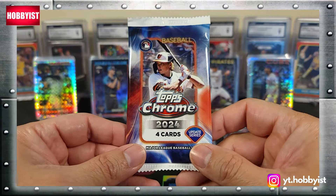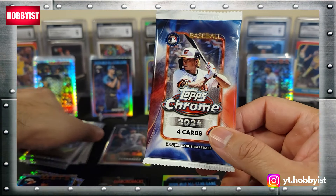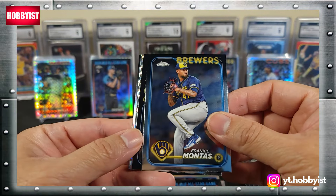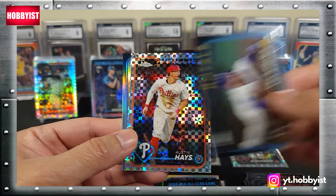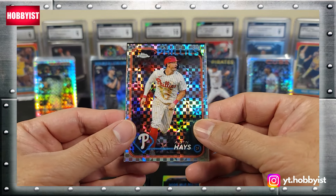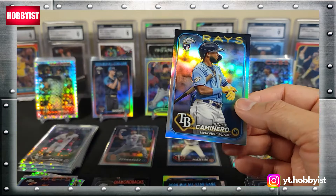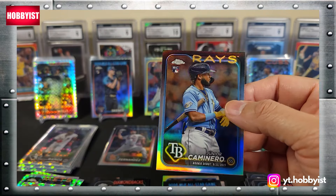Here we are, the final pack of the box — let's see if we can get some last-pack magic. Frankie Montes, Nelson Velazquez, Austin Hayes x-fractor, and the final card of the rip is on the Rays — it is a Junior Caminero, nice refractor there.